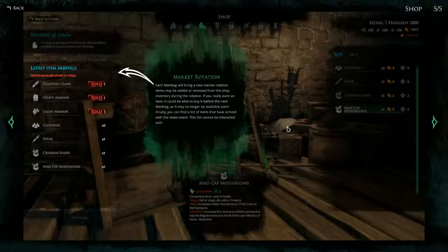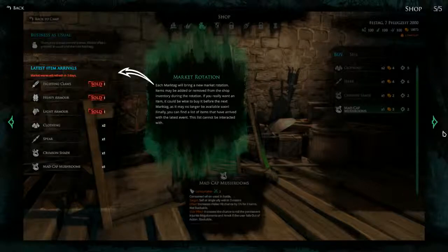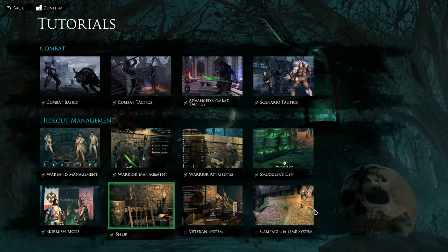The last part of the shop tutorial is Market Rotation. Each marktag will bring a new market rotation. Items may be added or removed from the shop inventory during the rotation. If you really want an item, it could be wise to buy it before the next marktag as it may no longer be available. Finally, you can find a list of items that arrived with the latest event — this list cannot be interacted with. That's the shop tutorial.